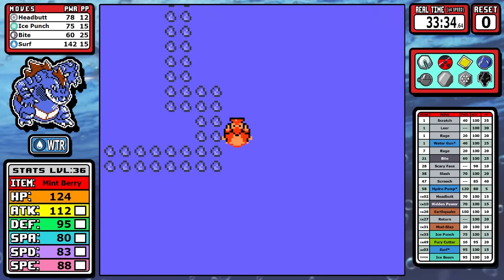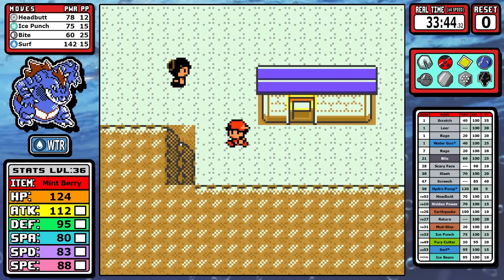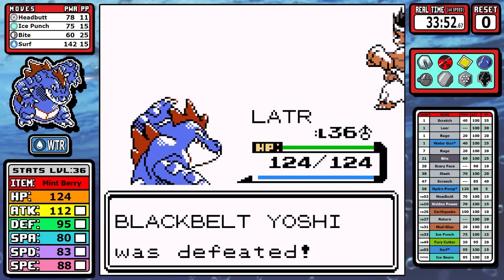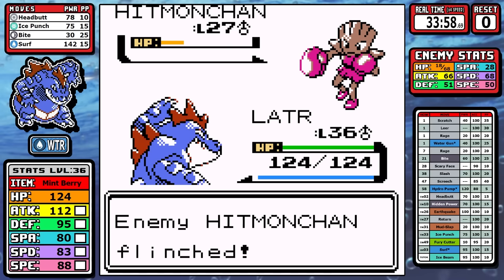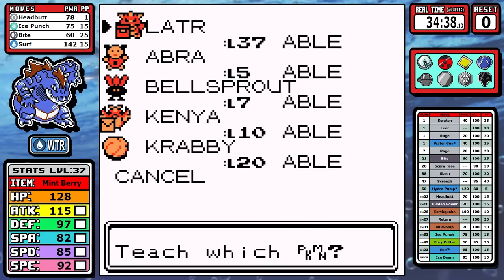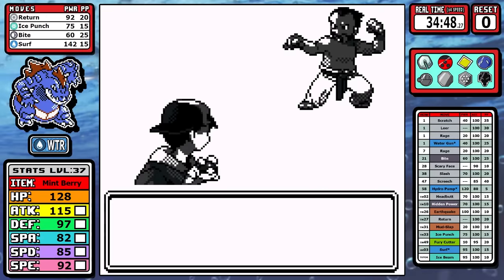I wouldn't say Chuck is a tough matchup, but with Hypnosis and Dynamic Punch and not having great damage ranges, there's a margin for error and a possibility of resets. You guys know - sometimes the computer decides Dynamic Punch now has 100% accuracy, too bad, reset. The last thing is that around this time - and doubly so for this run because we did extra training - Return is now way ahead of Headbutt. So if you have it, there's no reason not to use it here.